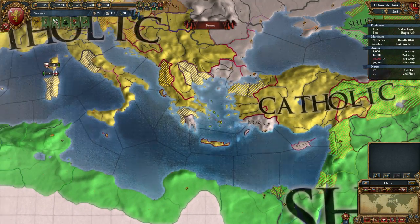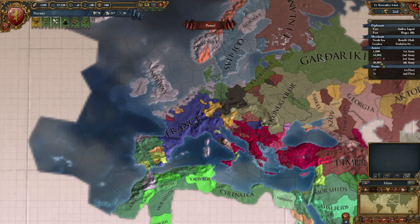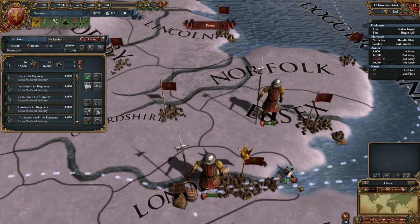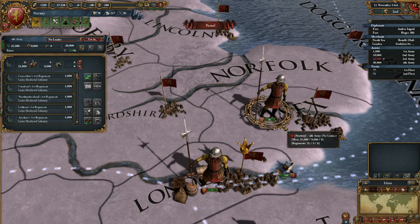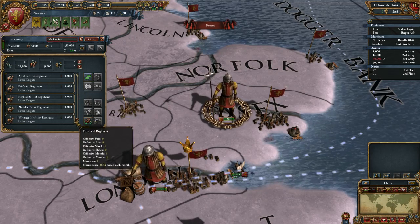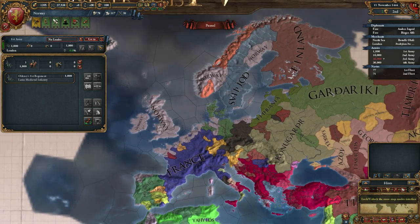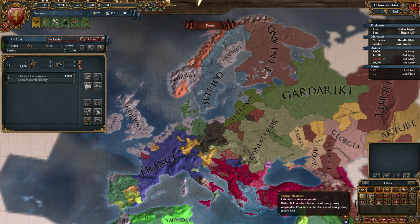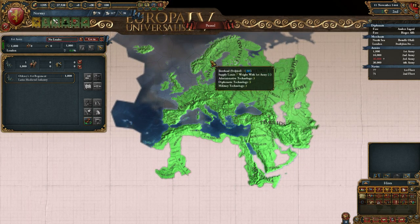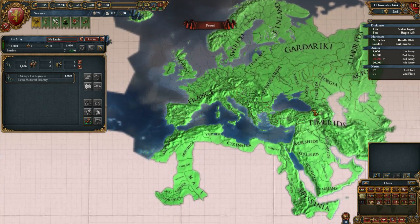There are Norsemen down in Africa, which is pretty interesting. Looking at our armies, we have one army in Normandy and one in London. They consist of Latin medieval infantry and Latin knights — pretty standard. Looking at technology, it seems like everybody starts out with equal technology, level 3-3-3.